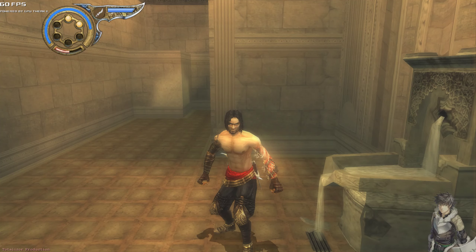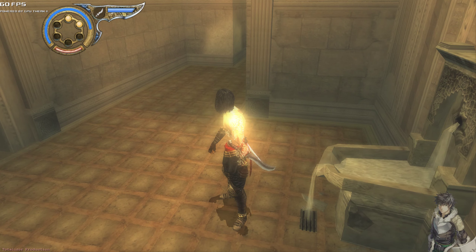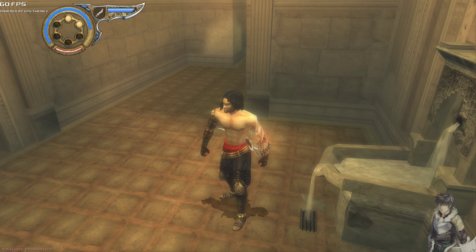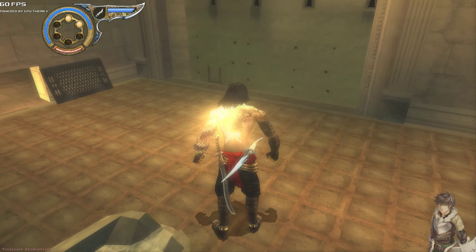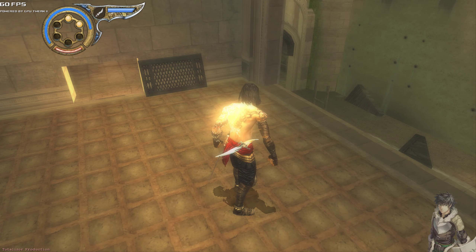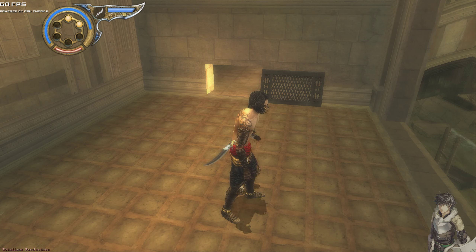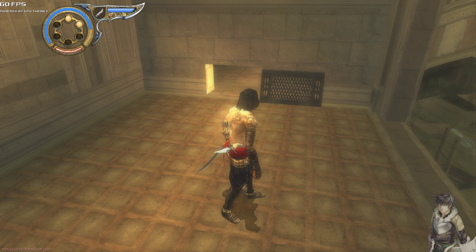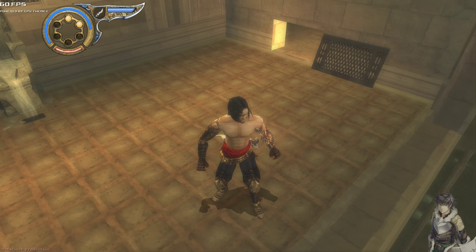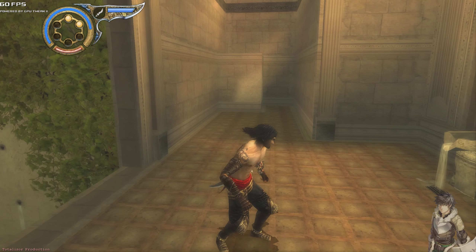Greetings and welcome to Totalizer Production gameplay video of Prince of Persia: The Two Thrones. This is part 10 of the series. In the previous one, we were chasing after Farrah because she'd seen us in our sand monster form and was pretty upset about that. We made our way through a garden area, killed as many enemies as possible, fought a giant monster, climbed onto his back, controlled him, had him run through a door destroying an area, and managed to get an upgrade to our health. That's a quick recap on part 9. On to part 10.